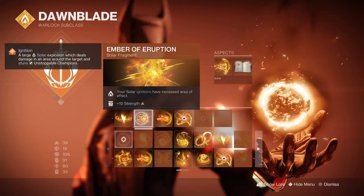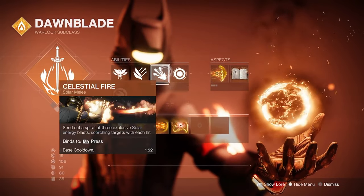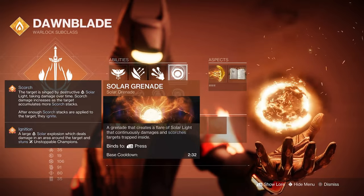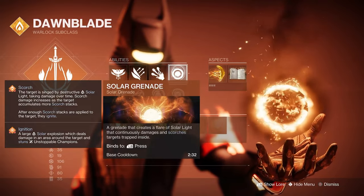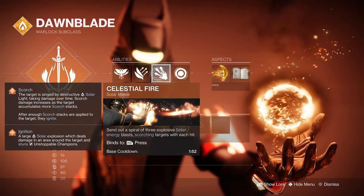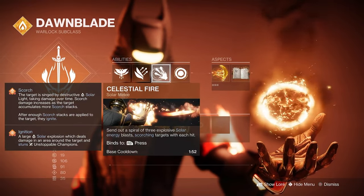The next fragment is Ember of Eruption, which says your solar ignitions have increased area of effect. This is very nice for things like Celestial Fire and Solar Grenade — they'll have an increased area of damage, which helps if you don't aim perfectly, giving you a better chance of hitting your target.